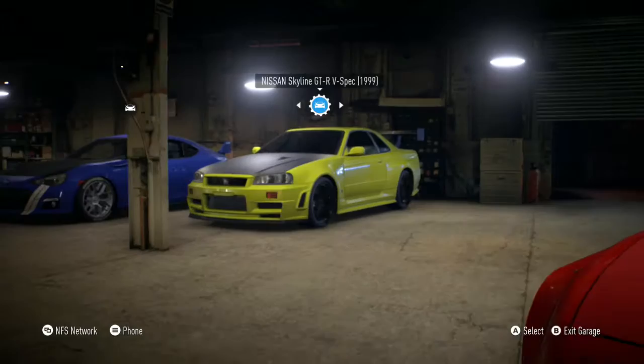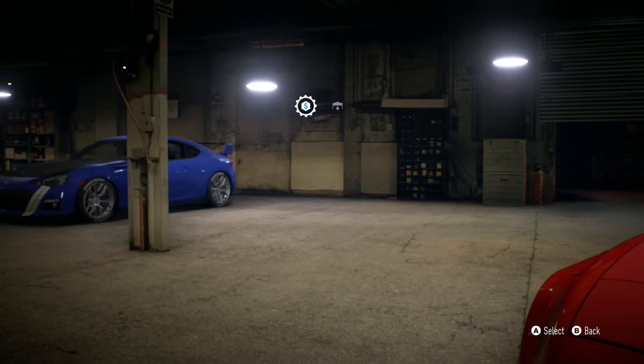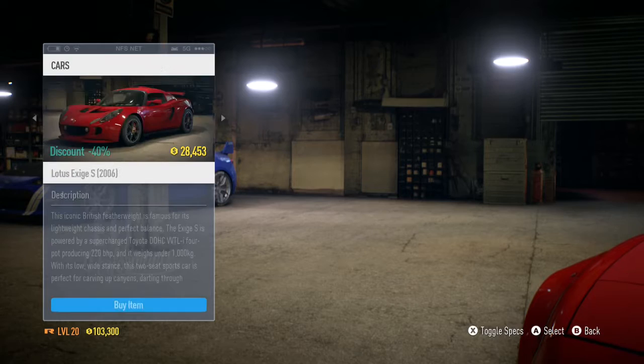This time I'm thinking we're going to go for a circuit build. It is with a heavy heart - I'm going to sell the R34 for a couple more funds because funds are nice. And the car I'm going to be building up today is something a little bit different. We're actually going to be building up the Lotus Exige S because it's kind of a cool car.